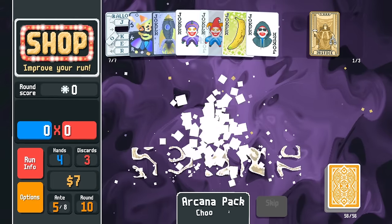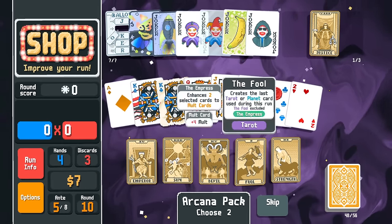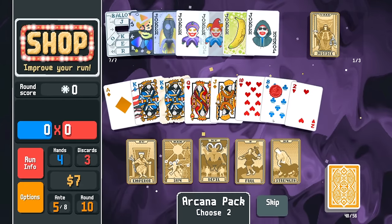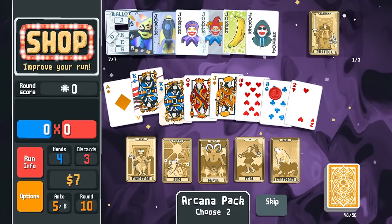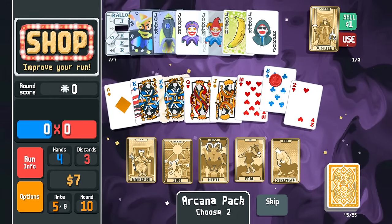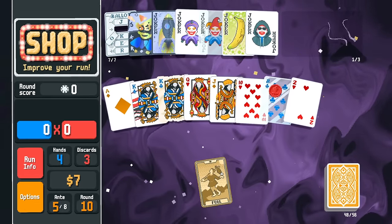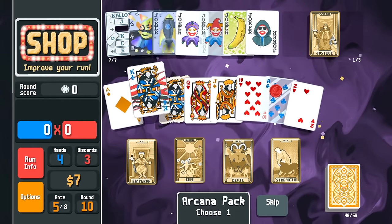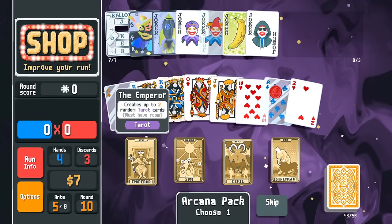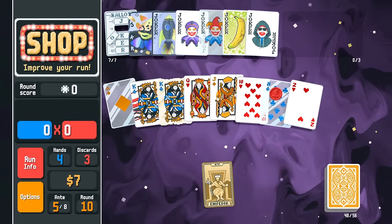Mega Arcana packs — pretty good value for six bucks. What we can do is use the Justice card on the king, or use it on the red seal ace eight. Then use the Fool card to make another, and put it on this ace. Then use the Emperor card — we get two more tarot cards which will keep buffing Fortune Teller. Wow, we got another Fool and another one. Maybe we have some glass plays here.